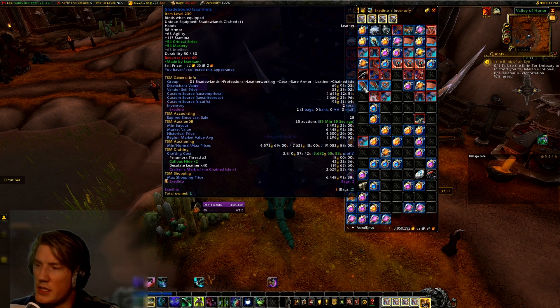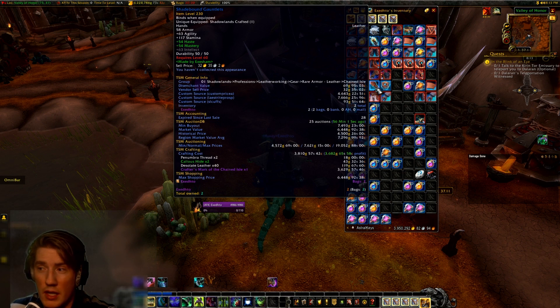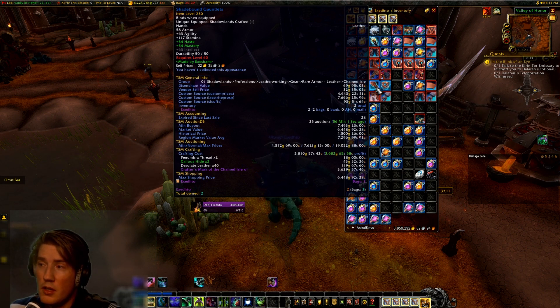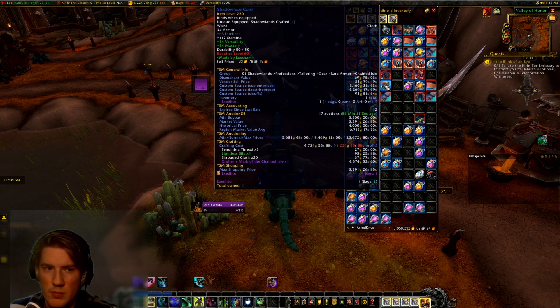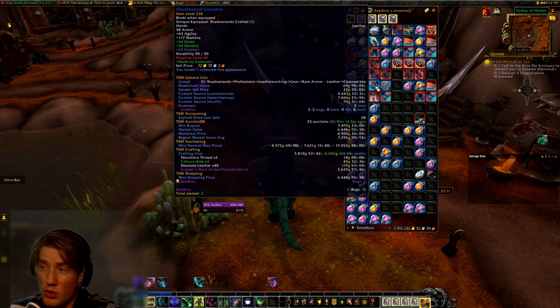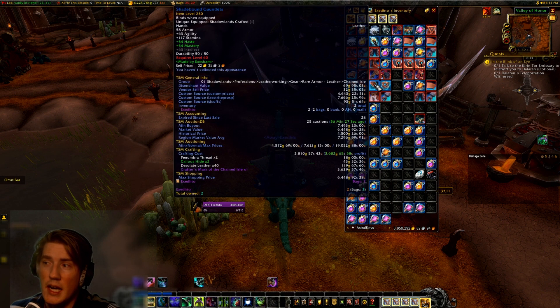What TSM doesn't know is that both of these have been crafted with the same crafter's mark, because I have tailoring and leatherworking on the same crafter. TSM by default only supports using the same crafter's mark as the profession that you crafted the item with, so all tailoring pieces will default to using the crafting cost of the tailoring crafter's mark. The difference in cost between crafter's marks is significant, so this is almost guaranteed to be incorrect for about half of your professions.